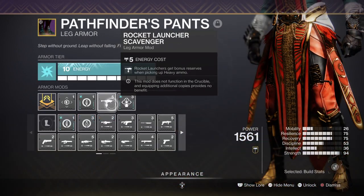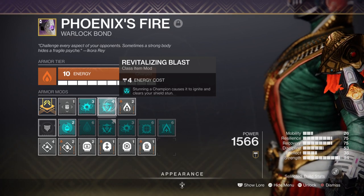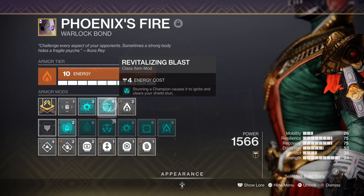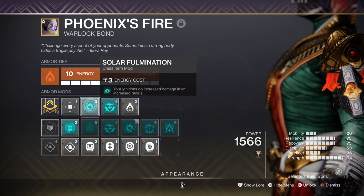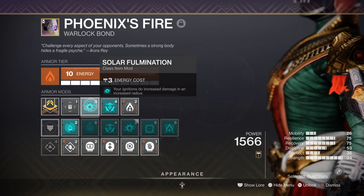We also have the Rocket Launcher Scavenger mod for extra reserve rockets, Revitalizing Blast where stunning champions produces a solar blast for extra damage — although this can be swapped for the Rays of Precision mod, which allows you to ignite targets on solar weapon precision kills — and Solar Formation, where ignitions deal increased damage in an increased radius.